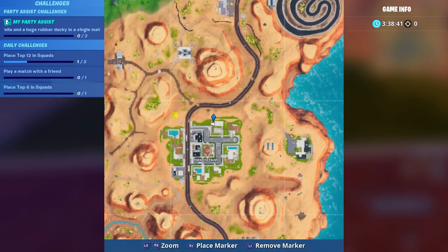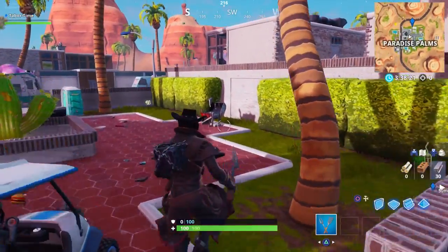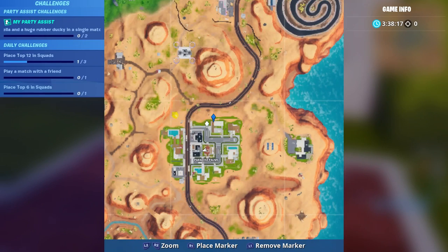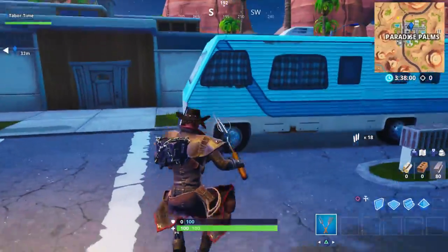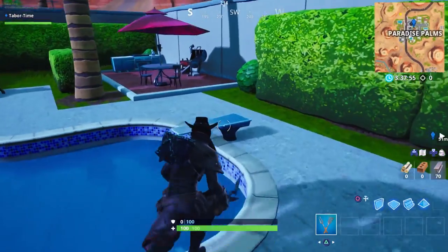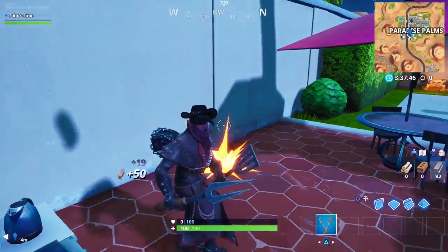From the third Paradise Palms grill, venture toward the center of the map and there's a fourth grill in dead center of Paradise Palms. Then keep going south and look for the pool — the fifth and final grill in Paradise Palms is right outside the pool. That covers all five grills in Paradise Palms and all non-beach-party locations.